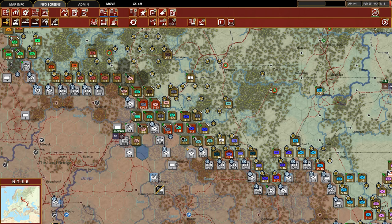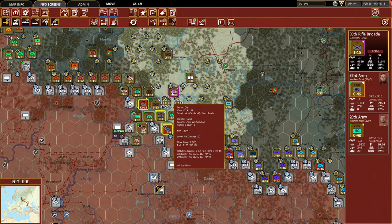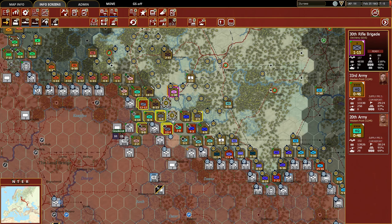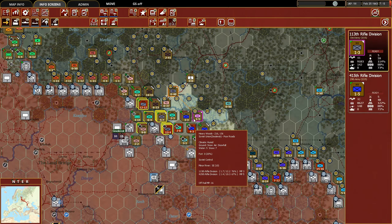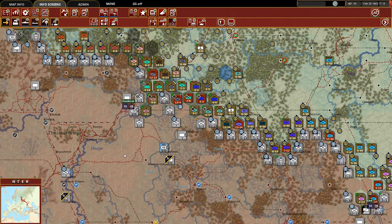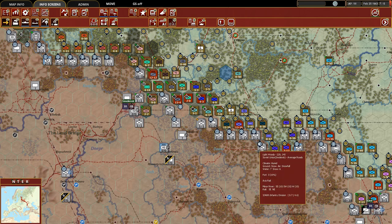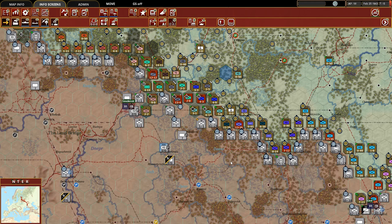We've encircled these guys so that should make it a little easier in the coming turns to finish them off. That addresses the immediate concerns around Smolensk - which has been a smashing success, as has the rest of our front line. We're going to continue on down the front line for another five or ten minutes, then call the episode to a close. In episode 29 we're going to have an incredible amount of ground battles to go over near Rostov - this is not ending anytime soon.